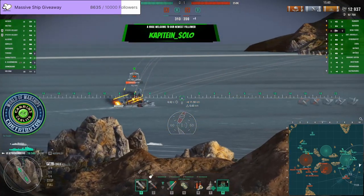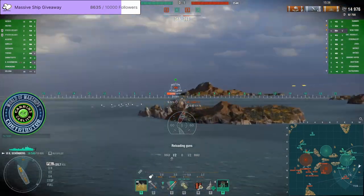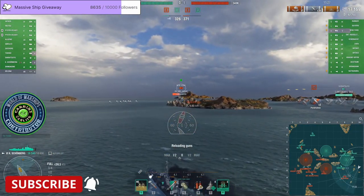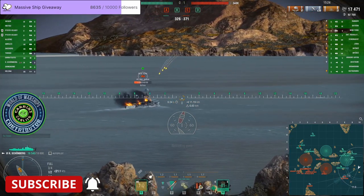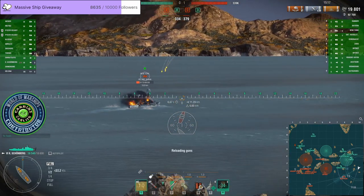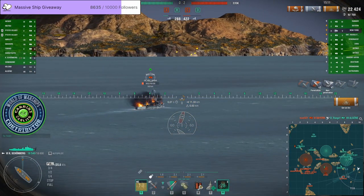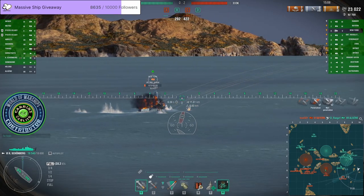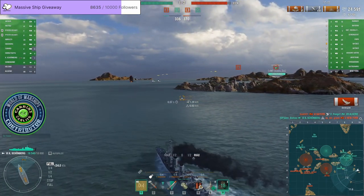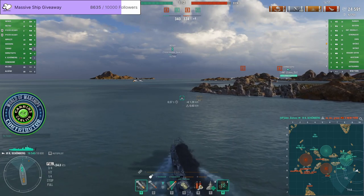Someone in chat asks what the DD is — it's the Carl von Schoenberg, the new German tier 6 premium released yesterday. This poor New York, the team has left him for the wolves. He's got so many fires burning — that poor guy. Sorry, but not quite. He's definitely cooking. Nice of the wolves to just pounce on him. This is what wolves do.